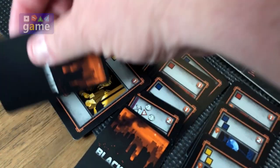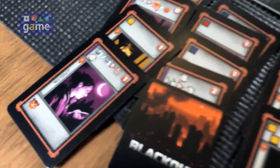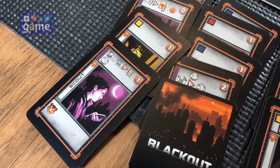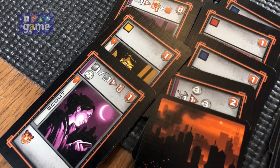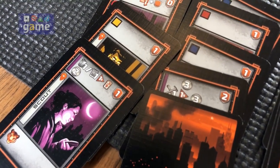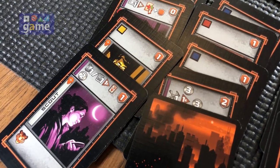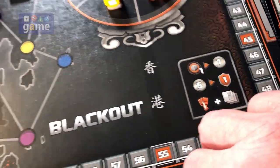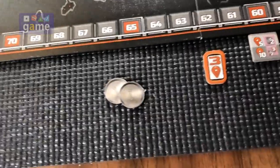Then I'm going to play my scout, which automatically gives me two money. I'll claim the two money first and foremost. But I can also pay a fuel or a knowledge to get a search marker. I am going to get the search marker — I'm not going to waste one of my fuel because I need those, so I'm going to go ahead and play the knowledge to get the GPS marker.